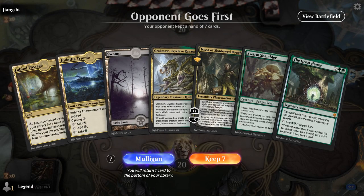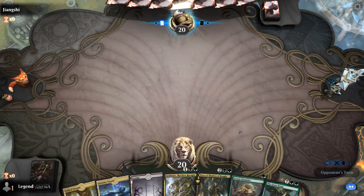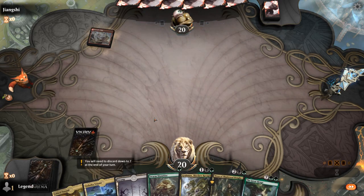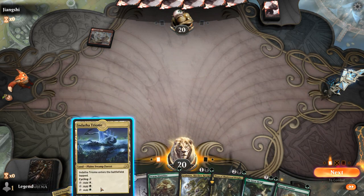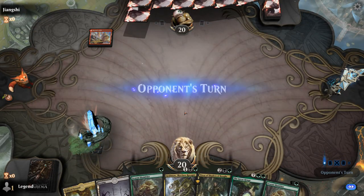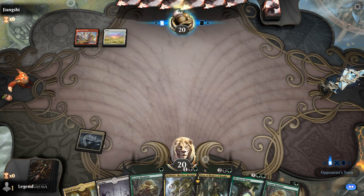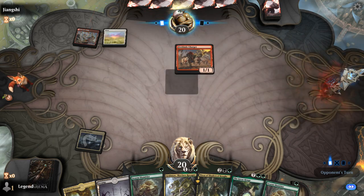Game 2: We're on the draw with a fine but slightly slow hand with two tapped lands. I just need one more land so Fabled Passage can be an untapped land on turn 4. Hopefully we can save it until after we play Nissa to enable Landfall twice. Opponent is on a red-white equipment deck.